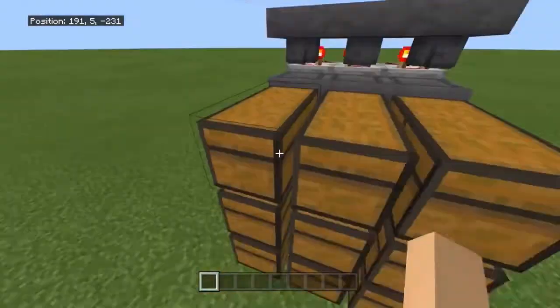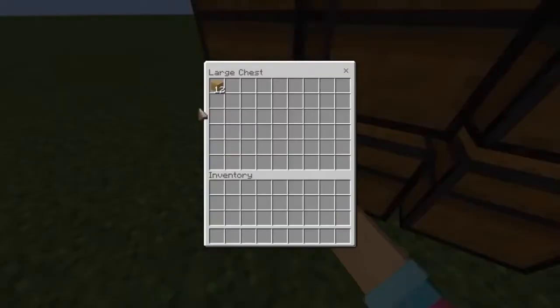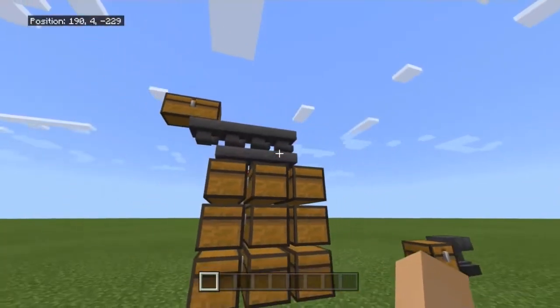Easy peasy, it'll start going through here. We'll go down here — as you can see, sorting. Eventually after this stops sorting, I stop sorting with 12. Then we got the wool coming in with eight, and then we have the ender pearls coming in with three.